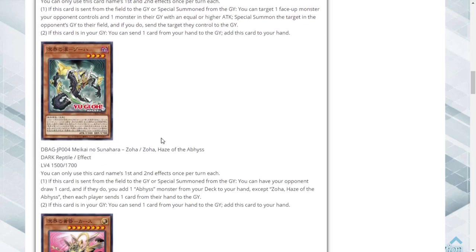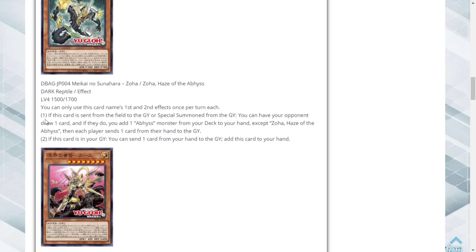If this card is in your graveyard you can send one card from your hand to the graveyard to add it back — it wants to be in the graveyard like all these cards. Zoa Haze of the Abyss — Dark Reptile Effect Monster, 1500 attack, 1700 defense. If this card is sent from the field to the graveyard or special summoned from the graveyard, you can have your opponent draw one card, then add one copy of this monster from your deck to your hand except itself, then each player sends one card from their hand to the graveyard.